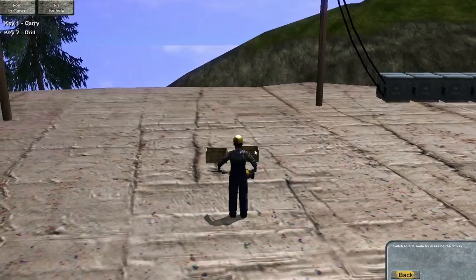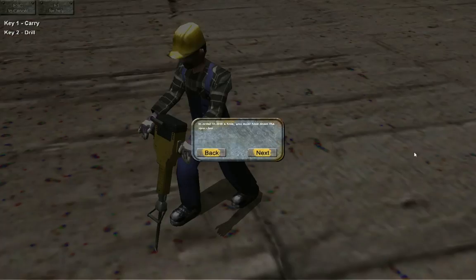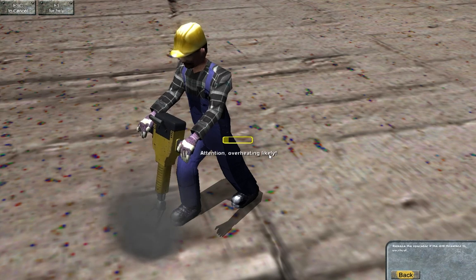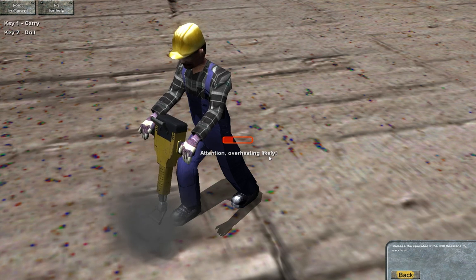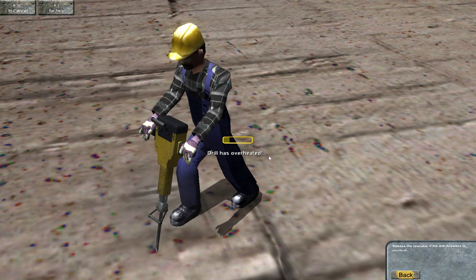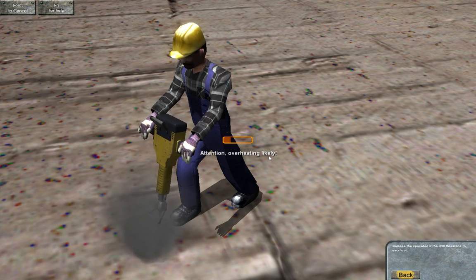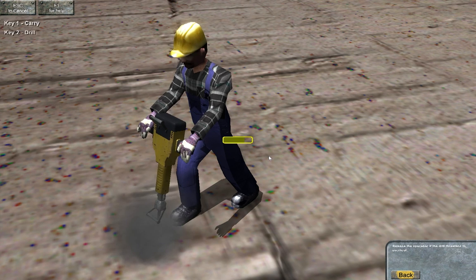The way you drill a hole is you hold down either spacebar or the mouse, and that thing pops up. If you let it go too long, it overheats and you have to restart entirely. Your goal is to fill this bar up without it overheating. So you let go for a second when it gets red, then it's green so you go some more. Let go for a second, green — and you just keep doing it until it's done.